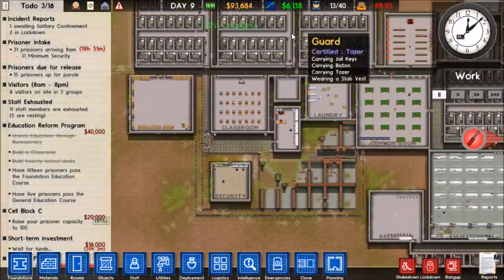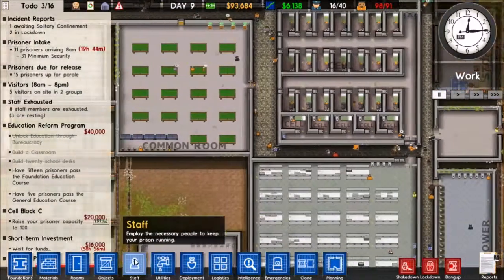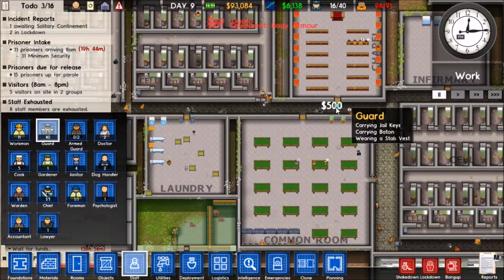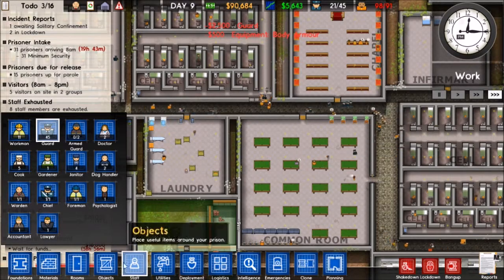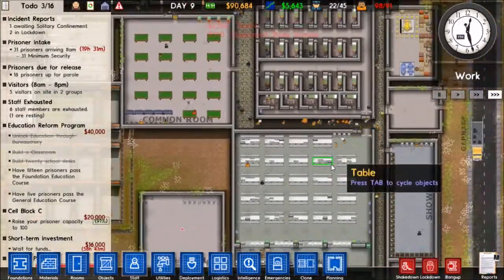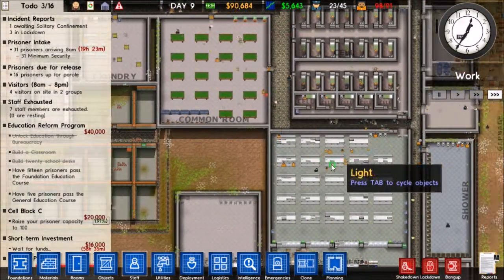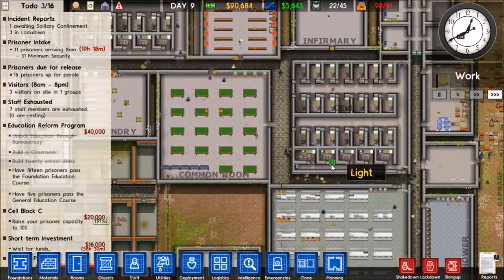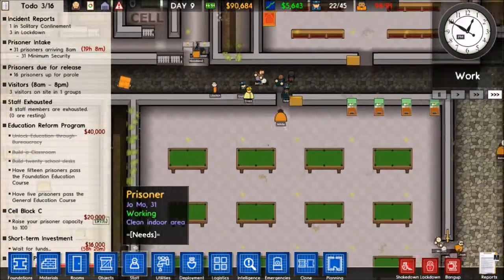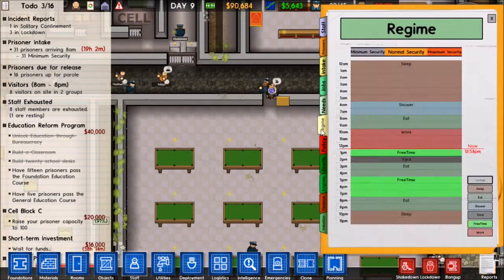We're making 6,000 dollars. Nice. Our guard staff might actually be a little bit outmanned here, so I'm going to hire five more. There we go - because they're a little bit outmanned. It's two to one in the prison here. I have way too many guards, I really don't need that many. But better safe than sorry, I guess.